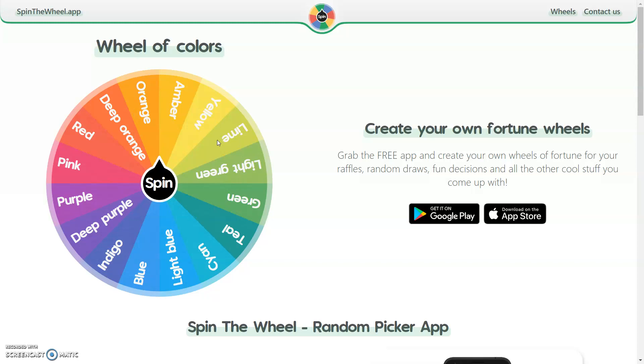I am going to spin it twice so we get two colours, because in another video I am going to do the one colour outfit challenge where I spin just once. But in this video we are spinning twice, so we might land on something like orange and then purple — those would be the two colours we dress up as.